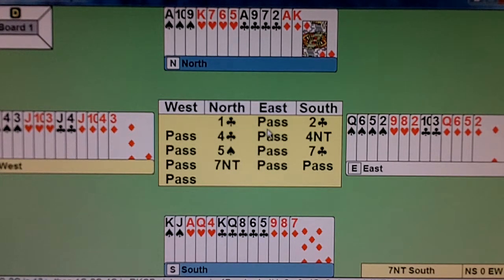East passes and south bids two clubs. North will alert the two club bid, because one club followed by two clubs is equal to 13 plus points in the south hand. This is an inverted minor where we have increased the value of the one club to two club bid.